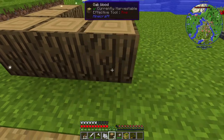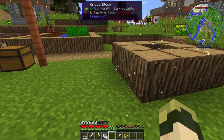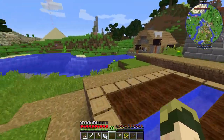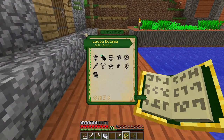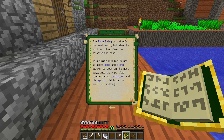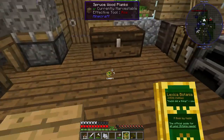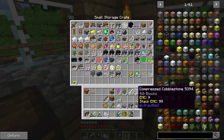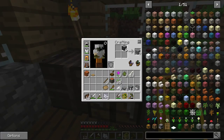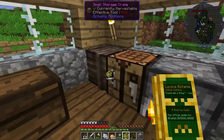Go ahead and put some wood down around here. I don't have any smooth stone - that's what you need for living rock, right? Let's make sure. Yes, I do need smooth stone, which means let's take... one, two, three, four. Not quite - almost. There we go. Let's go ahead and cook a stack of that stuff.